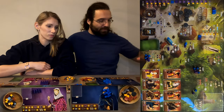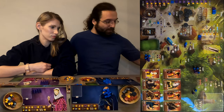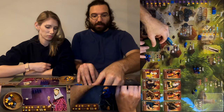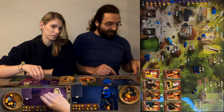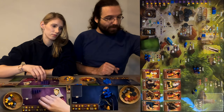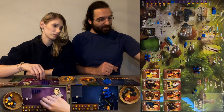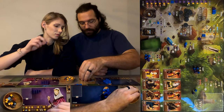Phil decides to build the cathedral. He discards a gold, puts in the building, goes up one virtue. Because of the cathedral action he gets two bricks and two silver, plus he gets to pull a card from the deck.